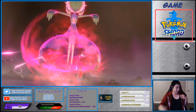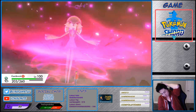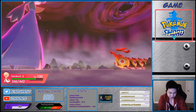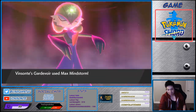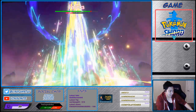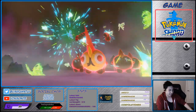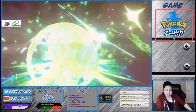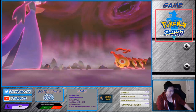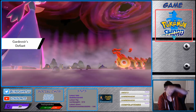I can finally move on to breeding stuff. For those of you who want me to breed Pokémon, add yourself to the queue. To add yourself, type exclamation mark, queue, space, the Pokémon that you want, space, and then your in-game name.